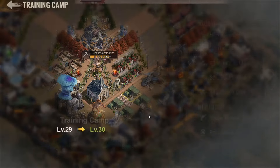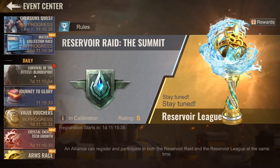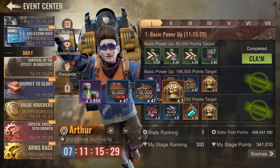Let's upgrade this camp to level 30 — around 14 hours. I think that should be more than enough. As you can see, we already finished that, so let's claim all of this stuff.